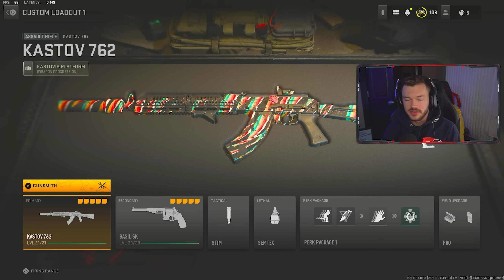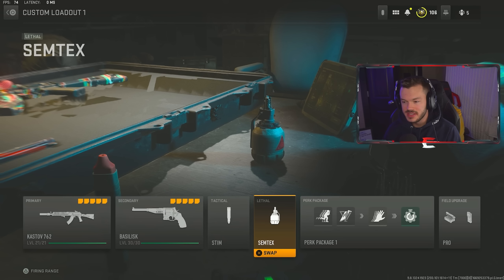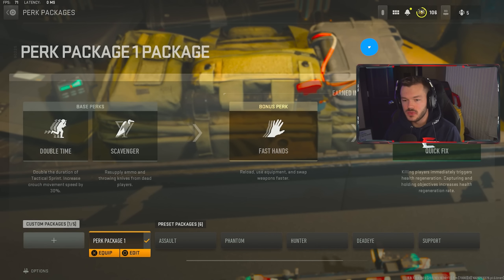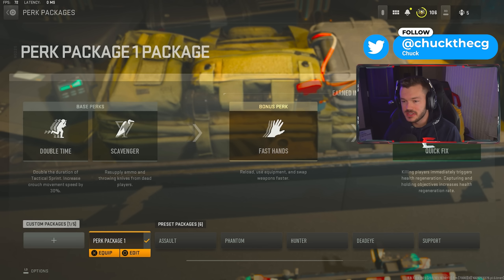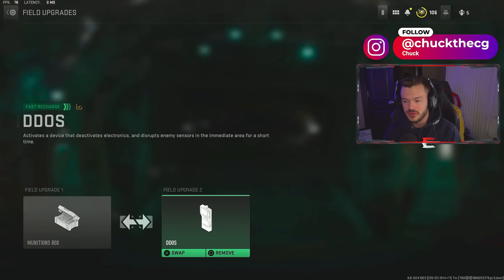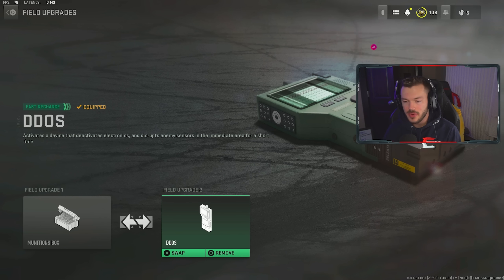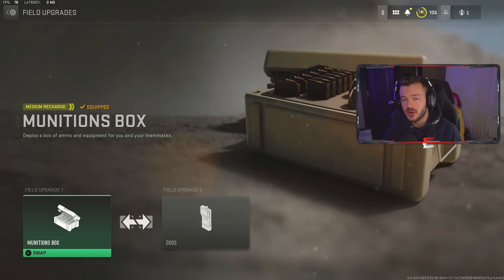So we have the Kastov 7.62 as the primary, and the Basilisk — pretty much the dual wield snake shots — as my secondary. We have the tactical stim shot, the Semtex as my lethal, and then the perk package: double time, scavenger, fast hands, and quick fix. This is a great setup and pretty much my go-to on all my classes, which doesn't really change. For field upgrades, I have the munitions box or the DDoS. The DDoS is good if you're trying to rank up your guns and get a little extra score, but otherwise munitions box is what I go for.